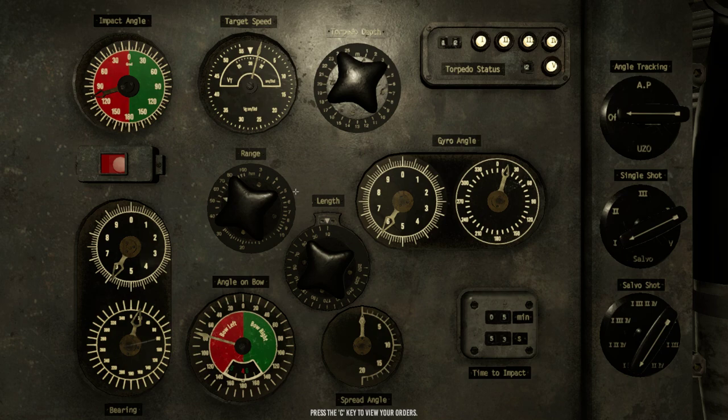Now all we have to do is turn the speed dial until the gyro angle dials — the Vernier dial and the rough dial — are both pointing to zero. So I turn the dial until right there — that's close enough. That is 8.5 knots. We've mathematically solved for the lead angle ahead of time with a simple formula.